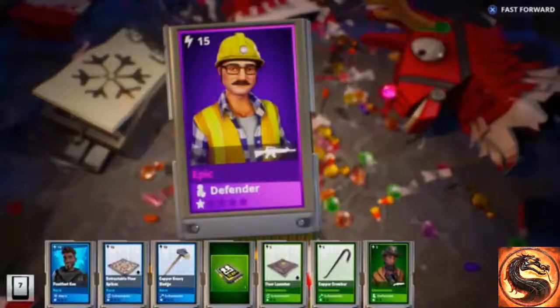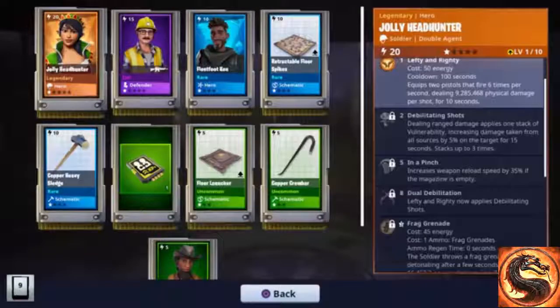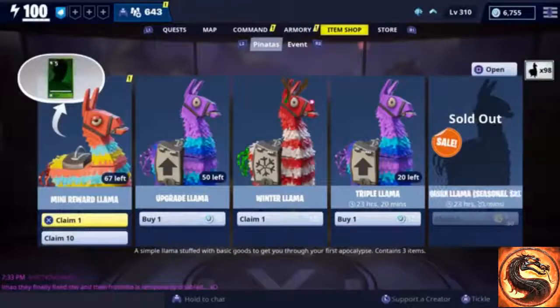Let's go ahead and open up another one. We got Flea Foot Ken, an epic defender, and — oh — we got the new Jolly Headhunter! The Jolly Headhunter is a double agent; we've gotten gameplay with the double agent before, and I'll leave a link to it in the description.